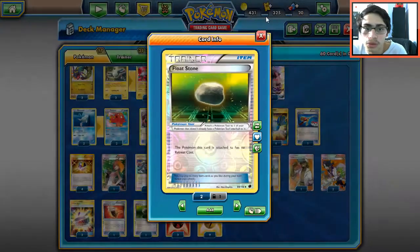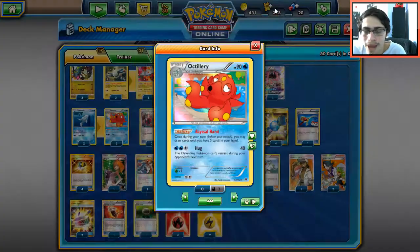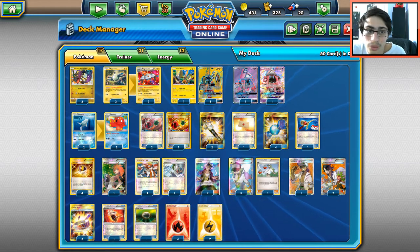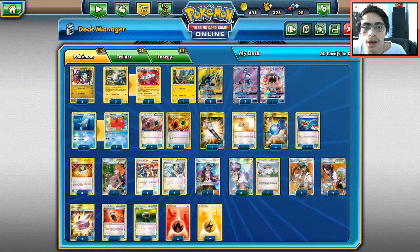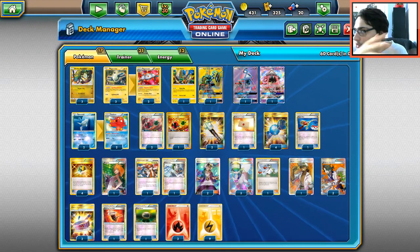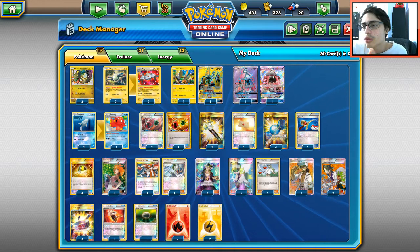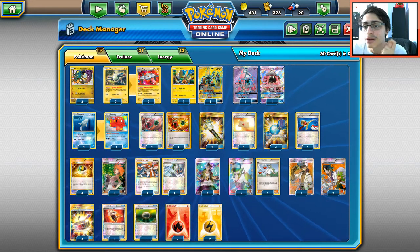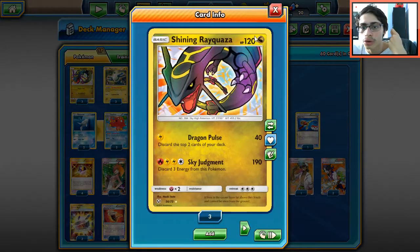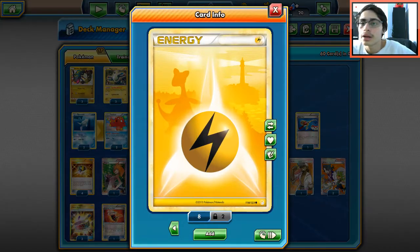One Floatstone — needed for Octillery and Magnezone. Three Fire Energies to attack with Rayquaza; with all the energy retrieval options you don't really need more than two, but three gives better odds of hitting that Fire energy early for Sky Judgment. Nine Lightning Energy — you really only need three at a time, so nine is a good amount for this deck. That's the full Magnezone Shining Rayquaza list.